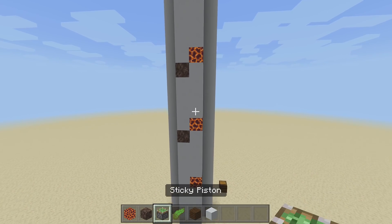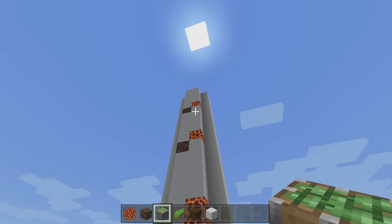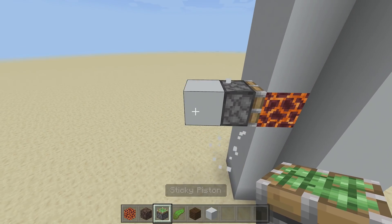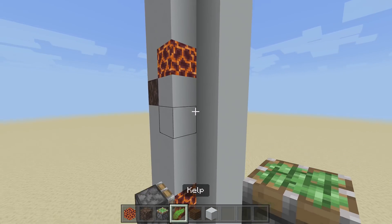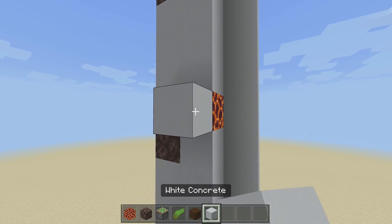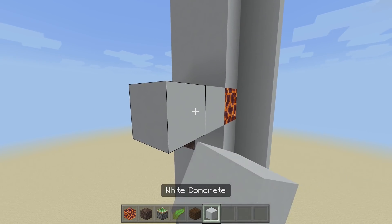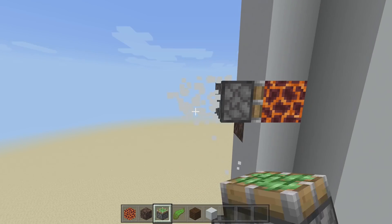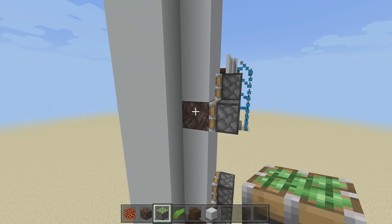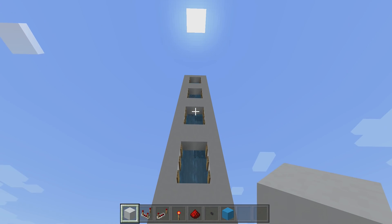Take out your sticky pistons and face one into the back of every single one of these blocks — come out two blocks from your magma block, place a sticky piston facing inward, then break that block. Do that for every magma block and every soul sand block as well. So now we have our bubble columns in place and sticky pistons for each floor.